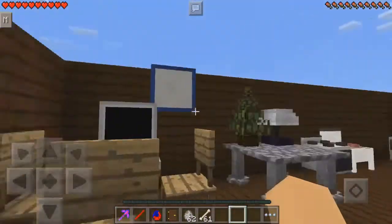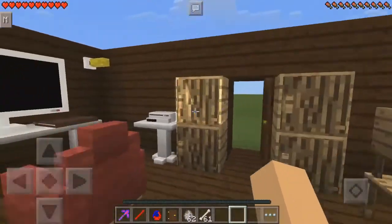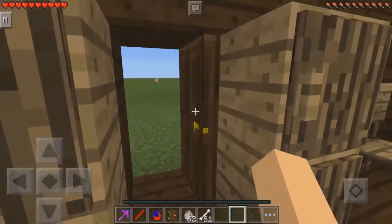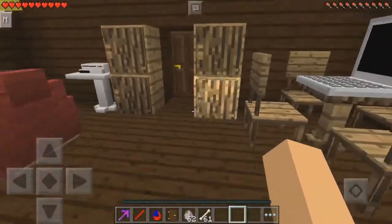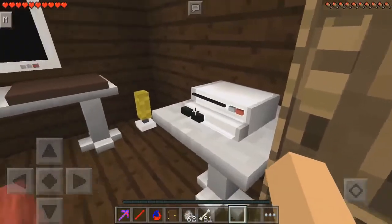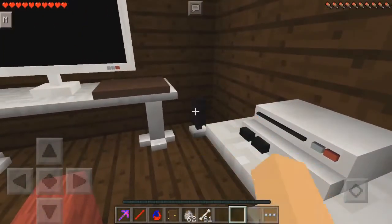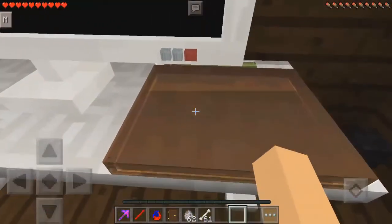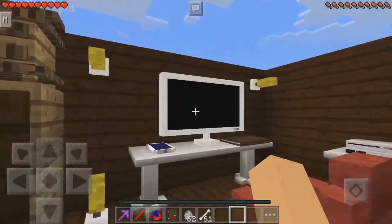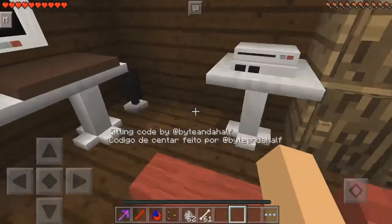It adds a whole ton of things as you can see. First, some storage items, a table, a PlayStation alarm so you can turn it on or off, a pen and a book, a cell phone, a cellular device, a TV, and a sofa which you can sit on.